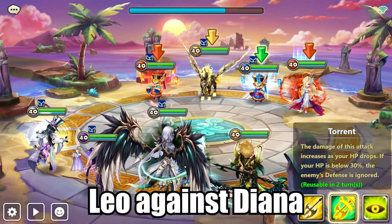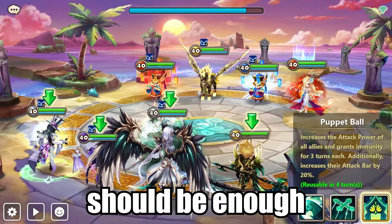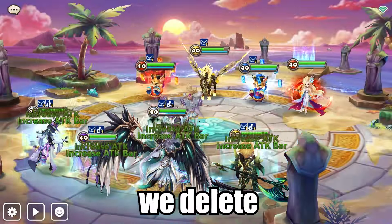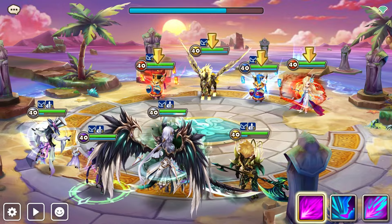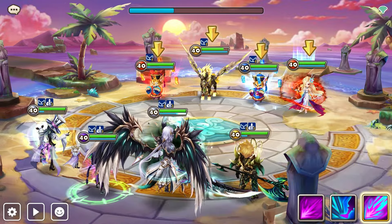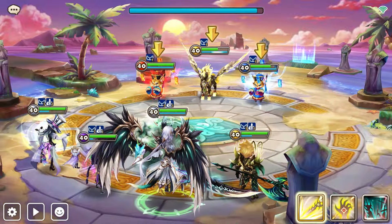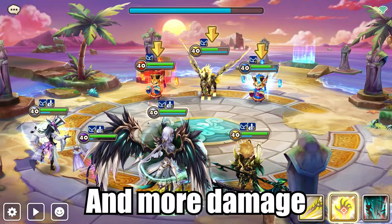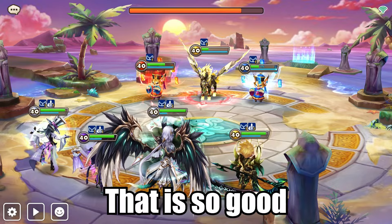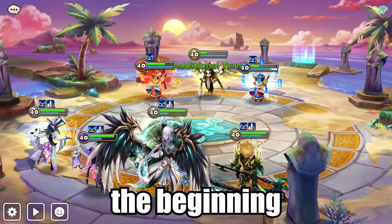Please do enough damage. Leo against Diana — come on, bonk it. 10k should be enough. Then we get attack buff and hopefully delete Juno. Let's go for Juno — yes! More damage. Bonk. Holy shit, that is so good! He still has a chance though — this is just the beginning. He has all his stuff available now. He's stripping.